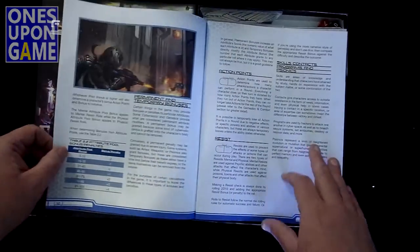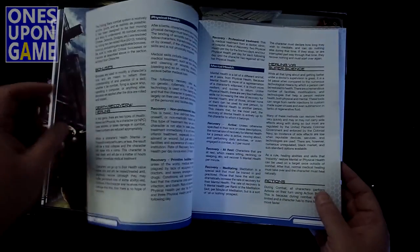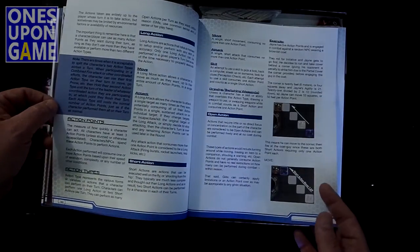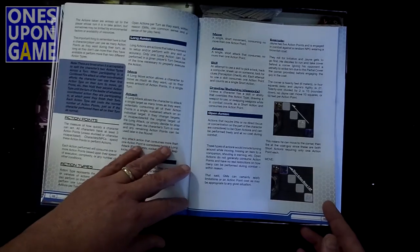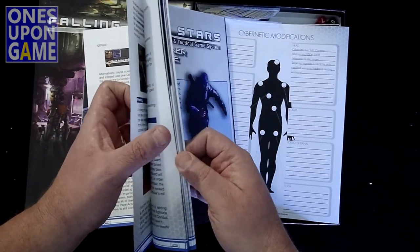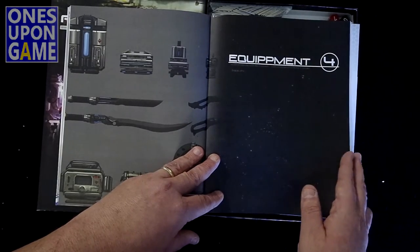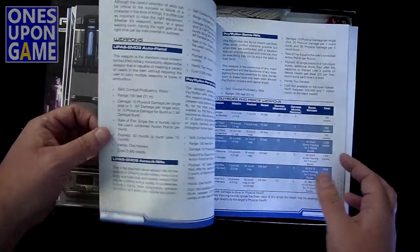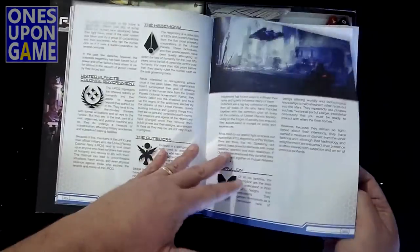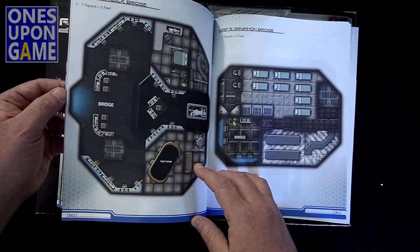There's a section on gameplay and combat. I hope they have all the charts in a concise location. Good pictures to describe the concepts. We have equipment — spelled with two P's, so there's a typo. But maybe it just means they go to the bathroom in space. There's stuff on factions, and obviously maps that you're going to play on.